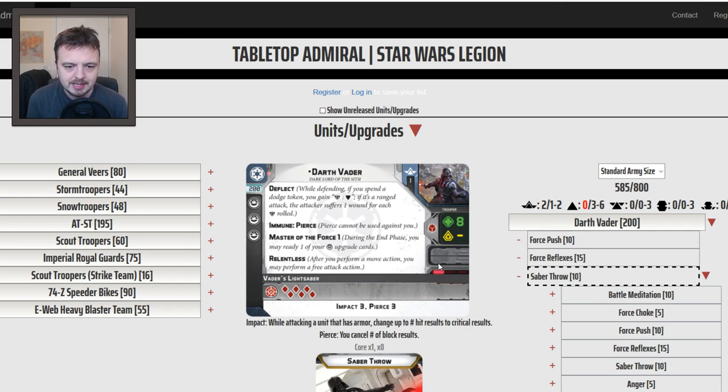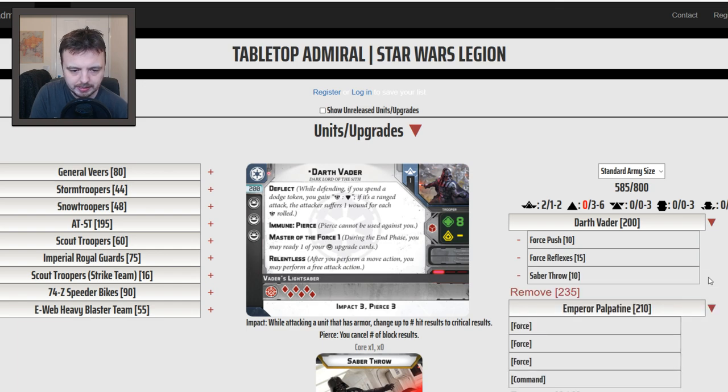Movement is really important for Darth Vader — it's really his key Achilles heel. He's speed 1, which is pretty slow. There's no getting around that, and that is really his essential weakness. He can be flanked very easily and he can be kept at range very easily because he's only movement 1.